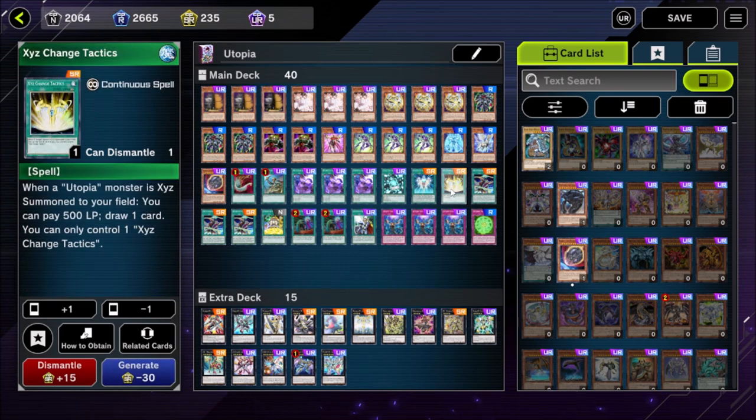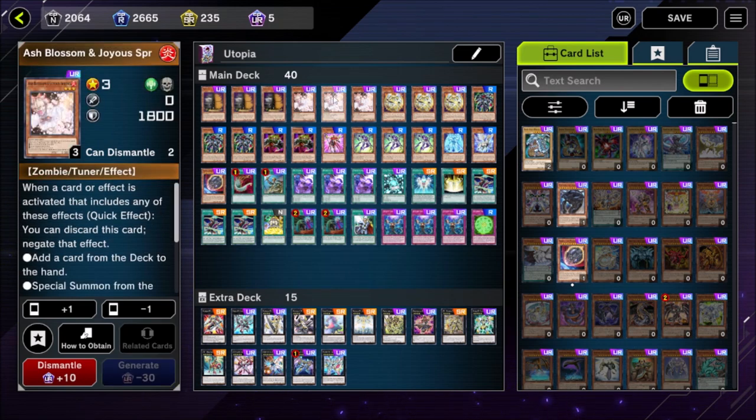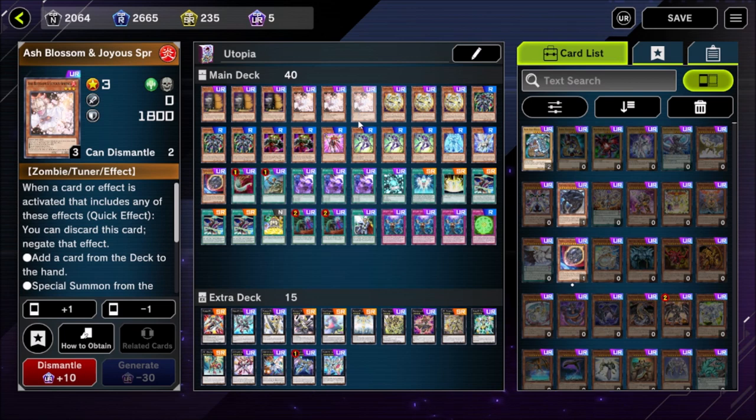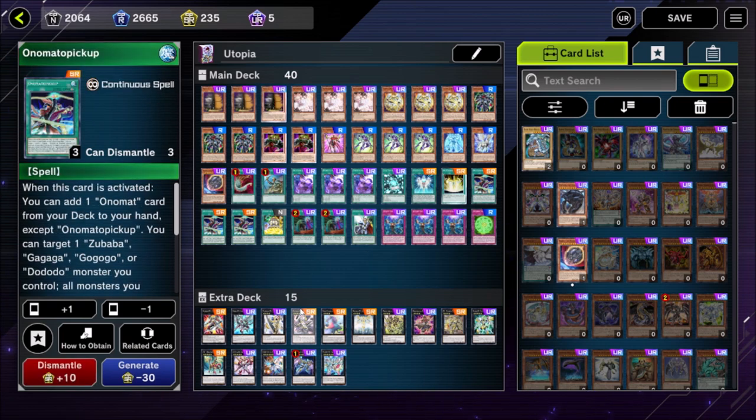XE Change Tactics is another powerful card we'd never play more than one of. Whenever a Utopia monster is XE summoned to our field, we can pay 500 life points and draw a card — a great trade. We can only control one, which is why we play one, since multiples would clog our hand. This is very powerful because if we activate ZS Ascended Sage's effect as Chain Link 1 when we summon our Utopia, we can pay 500 life points as Chain Link 2 to draw a card. If the opponent uses Ash Blossom, they negate this card, you still get your rank-up magic. It also lowers our life points so we can special summon ZW Pegasus Twin Saber from hand if needed.